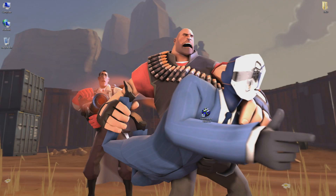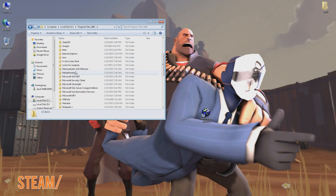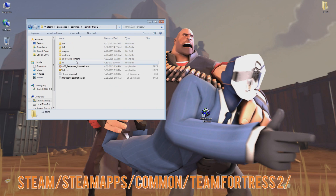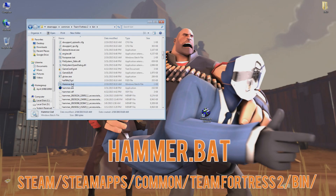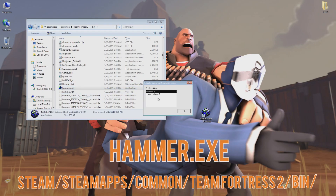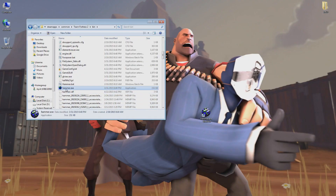So now that we have all that covered, let's start with our first step: how to open up Hammer. You need to locate your Steam folder, typically in C:\Program Files (x86) on a 64-bit Windows install. Now go to SteamApps, Common, Team Fortress 2, and finally Bin. In this folder, locate the hammer.bat file and double click it to run — this sets up your directories to work with Hammer. You can close out of this, and next click on hammer.exe and select Team Fortress 2 from the drop-down menu that pops up and hit OK. And now you are in Hammer. From this point on, this is how you will launch Hammer, so if you'd like to create a shortcut and put it on your desktop, I would do so now.